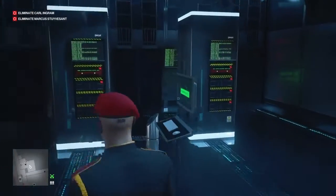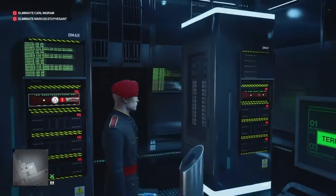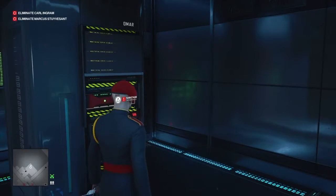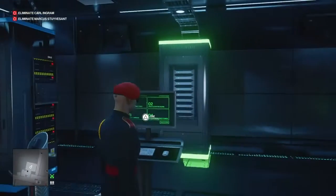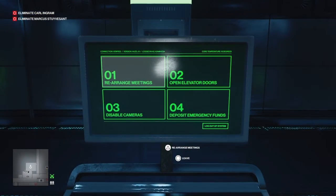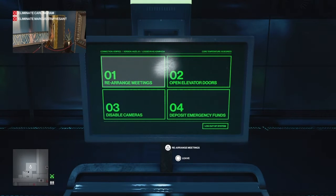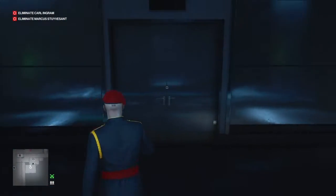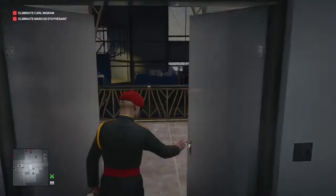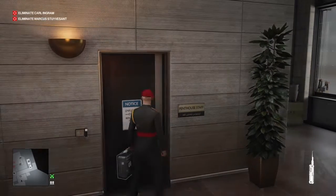With the keycard and sniper rifle secured, we head into the server room where a keycard terminal has appeared. We slide the keycard into the terminal, then look around the monitors for the one displaying a yellow error message — all others are green. We approach the console, first make all the vending machines spew out gold bars, then turn off the cameras, and finally update the meeting — which will get both targets heading to the penthouse.